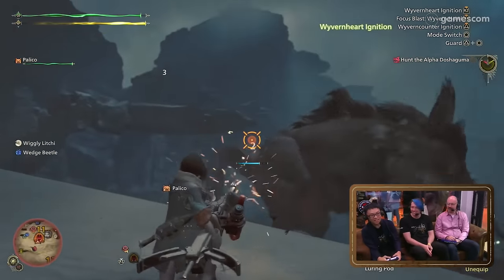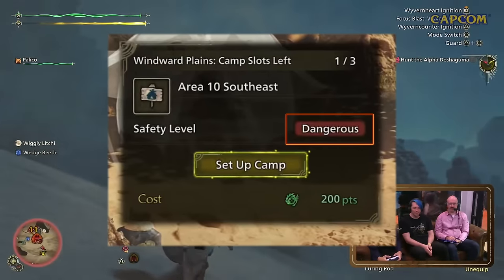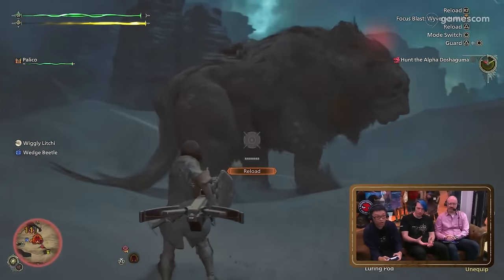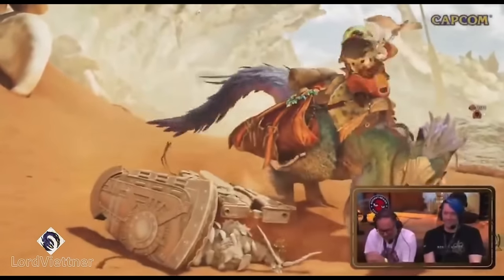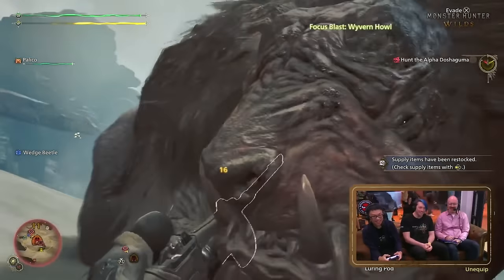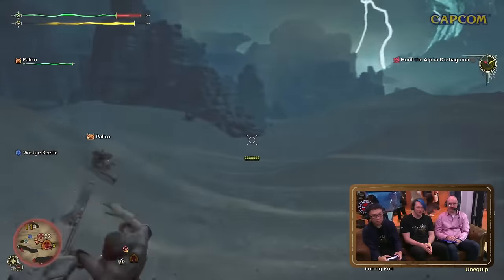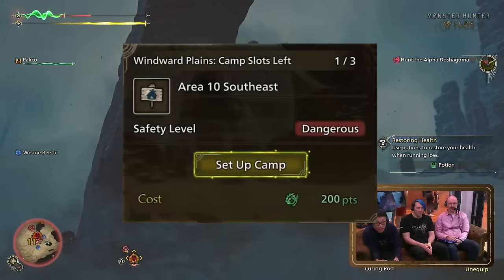Popup camps have specific sites they can be placed at, with each site having a varying degree of risk. High-risk areas mean monsters are more likely to be nearby and can come destroy your camp. Finding a good balance will be crucial since popup camps are where you change your equipment, restock items, and respawn if you cart. You can also be knocked out of the popup tent if you're inside when a monster destroys it. If a popup camp does get destroyed, you can repair or rebuild it later. Popup camps cost research points to set up — 100 for a safe camp and 200 for a dangerous camp.